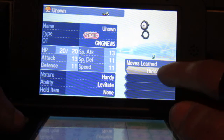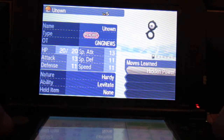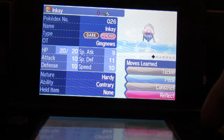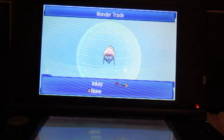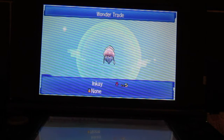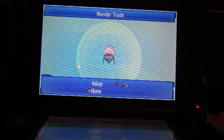So without further ado we're going to Wonder Trade some Pokémon, as you can see. That little symbol just there shows you that it's from basically an original game. So we've got a few Unowns — let's send one of these which is a level 5. So let's go.